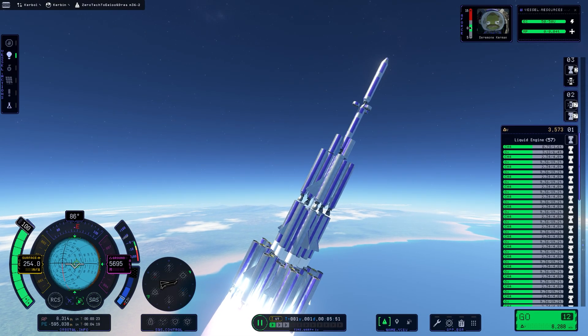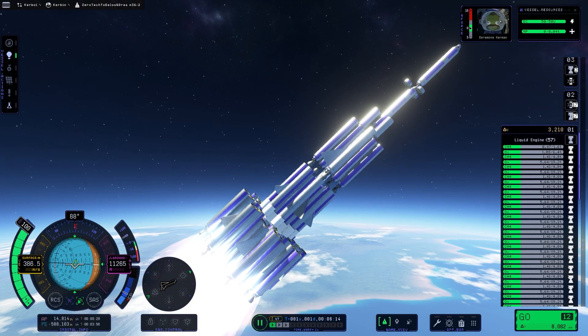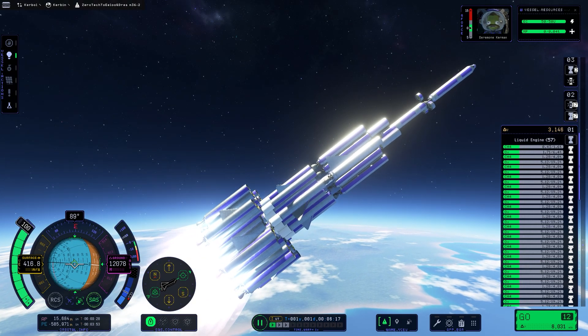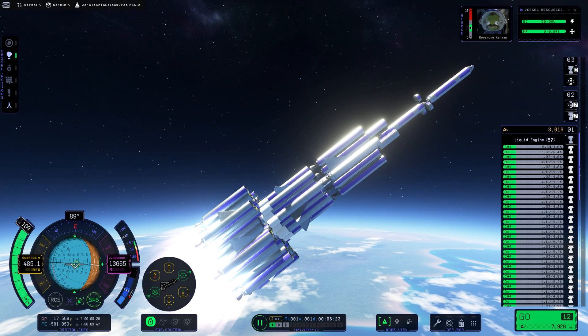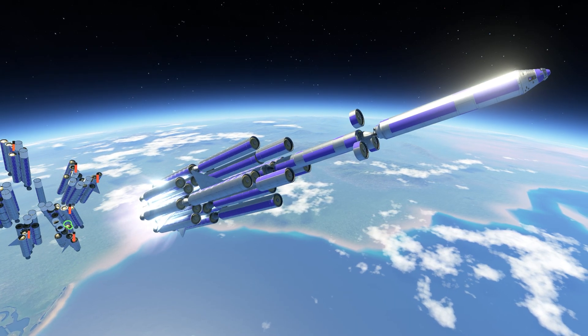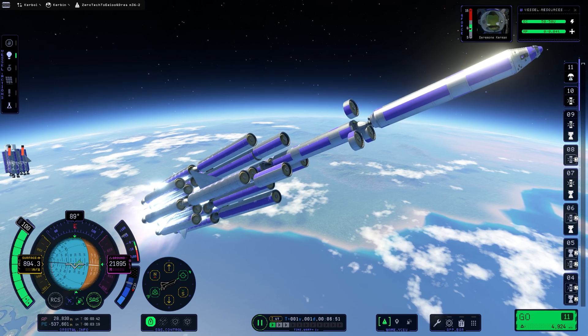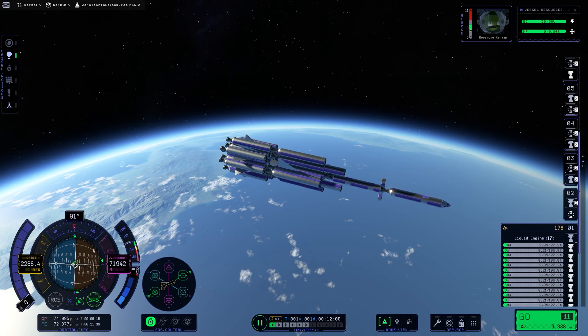There were many problems encountered. Perhaps due to the unique upper stage design, the game was unable to calculate the delta-V. As a result, a lot of guesswork and testing was required to see if this was even capable of reaching Drez and back. We eventually decoupled the first stage, continued to burn, and shortly thereafter achieved orbit.